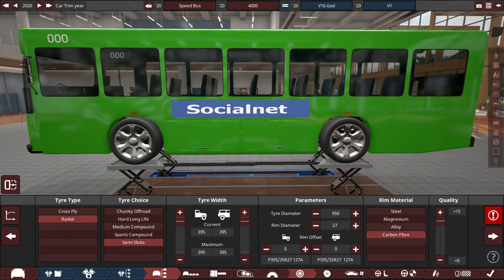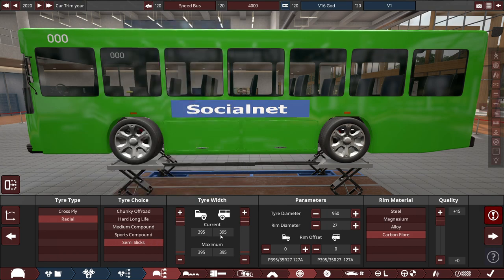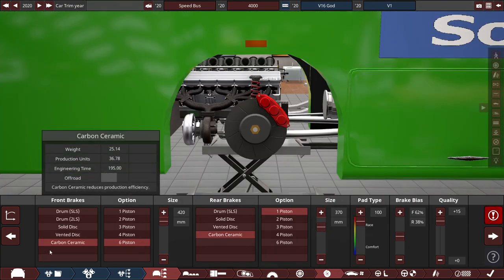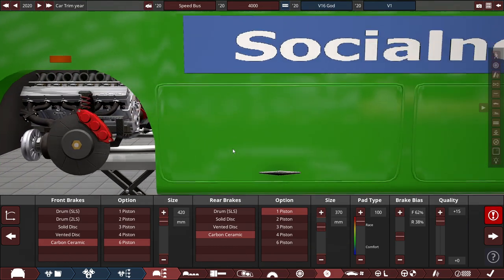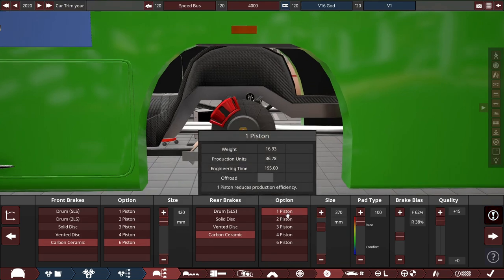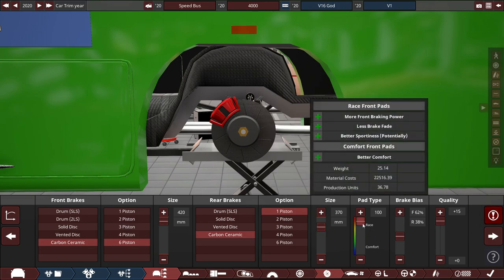For the tires, we're using radio semi-slick tires with the tire width maxed out at 395 millimeters for front and back, running on 27-inch carbon fiber rims. For the brakes, we're using carbon ceramic six-piston brakes. The front size is set to 420.69 millimeters — yes, there's a 69 there, ladies and gentlemen. For the rear brakes, it's also carbon ceramic, but a one-piston with its size set to 370 millimeters at a full-blown racing pad setup.